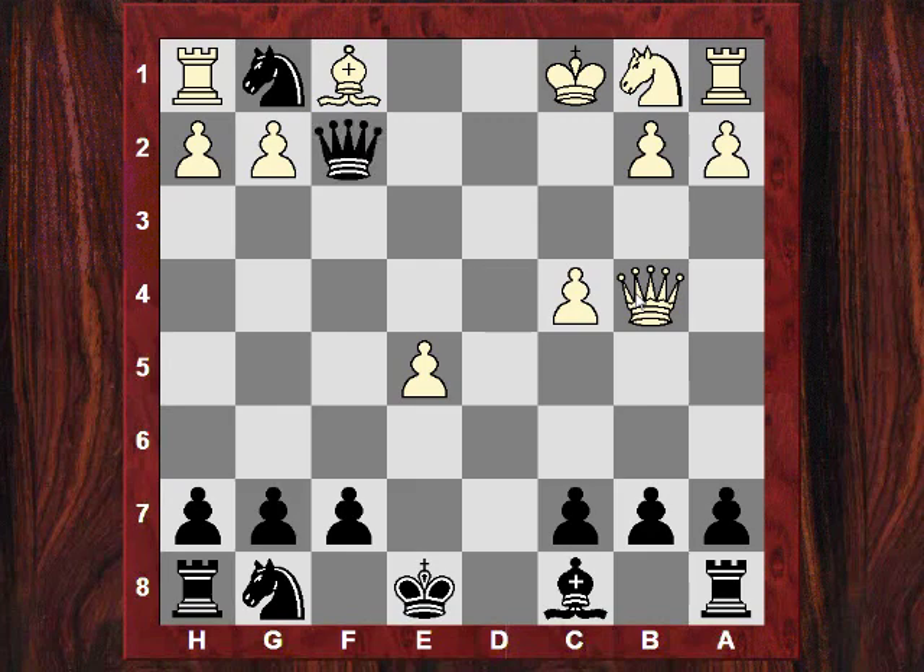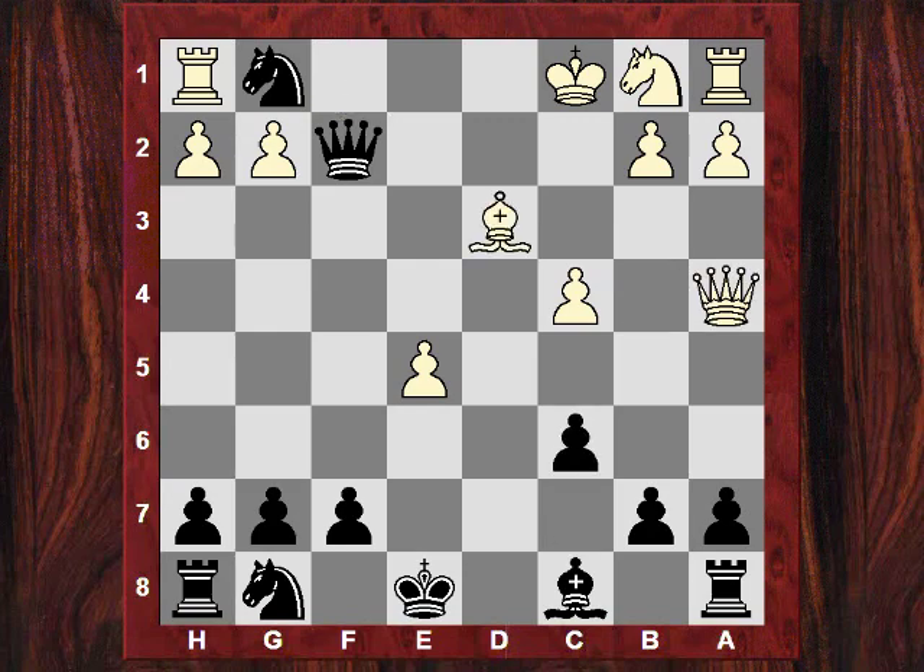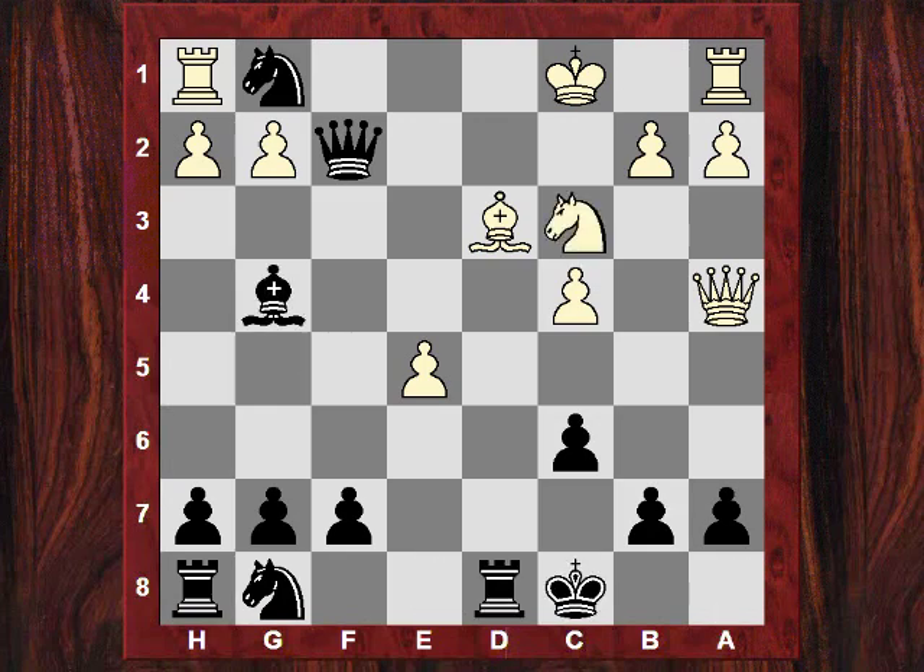Qf2 for example — you're still maintaining the idea that if you can get in Bf5 and castles queenside, it will be all over. It's really crushing. Bd3 say, Bg4, Nc3, and say black castles queenside. It's completely lost for white here.